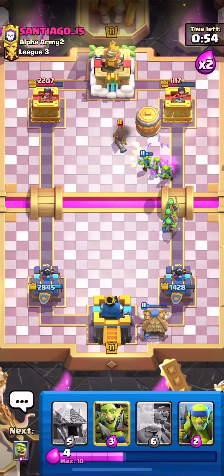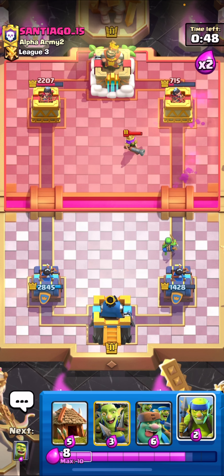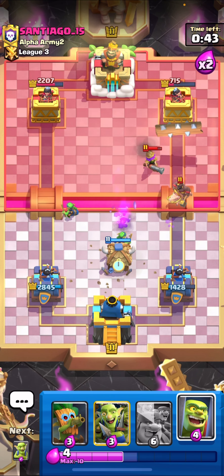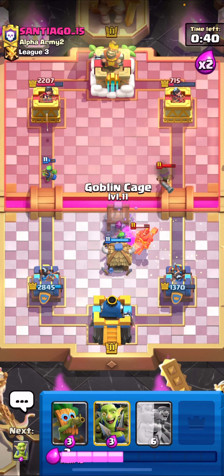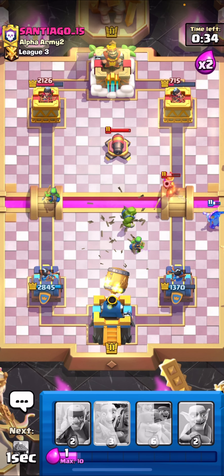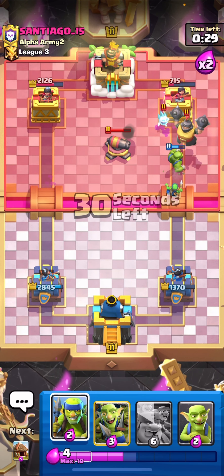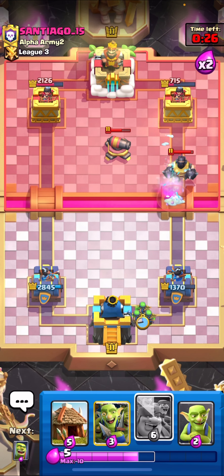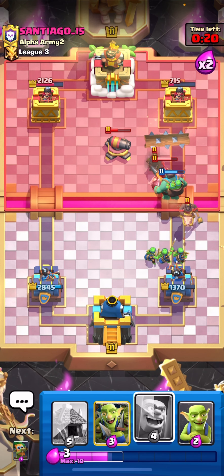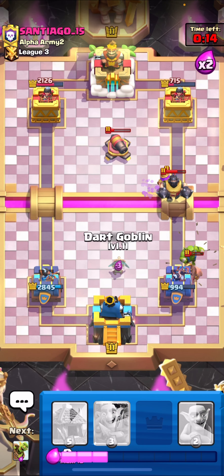Goblin barrel here. We didn't have log — that's big, big damage. We got you there didn't we, goblin cage here as well. Just a bunch of goblins, that's all it is. Oh, he did have mega knight — I messed up. And this is why we have this guy.